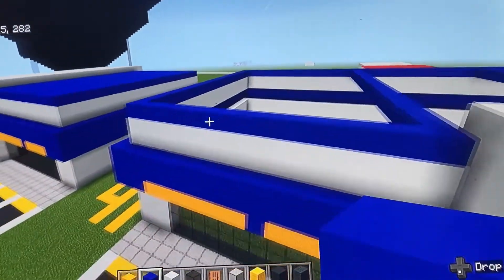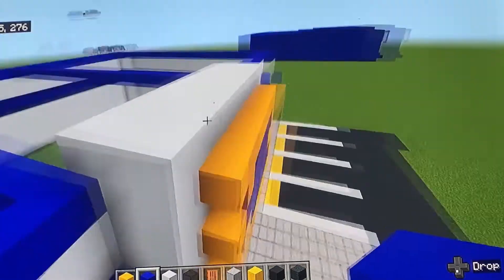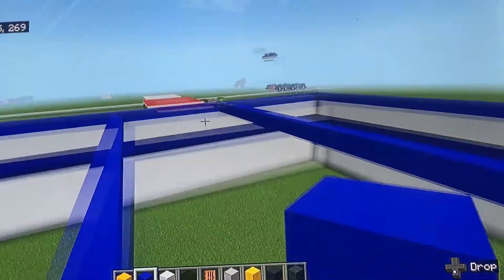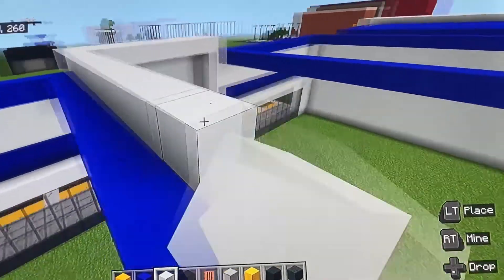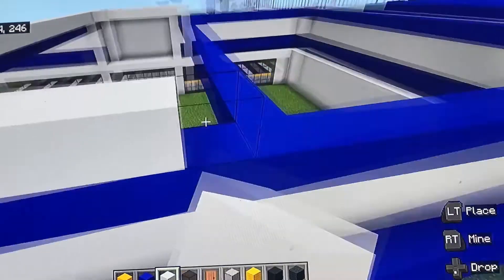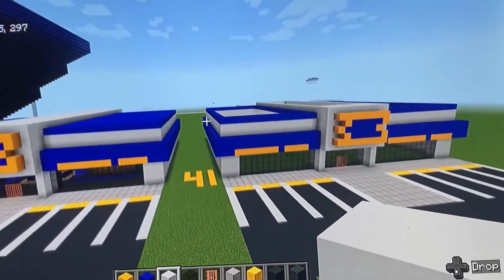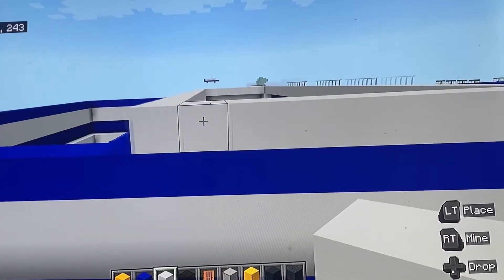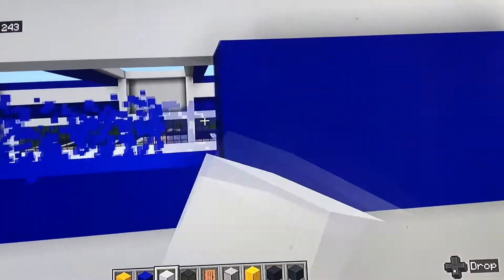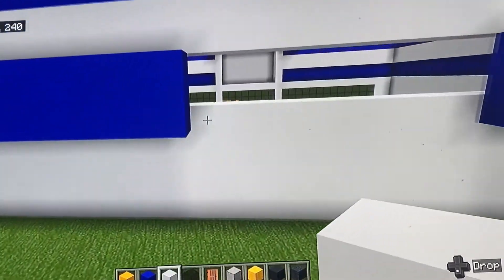Once you have the second layer of walls — two rows of white and then the blue — take the ends of the blue near the logo and extend them all the way to the end on both sides. Where we have the row of white concrete extending down, delete the blue right there where the white concrete is.